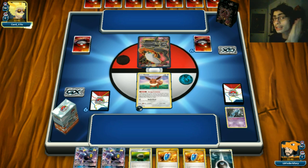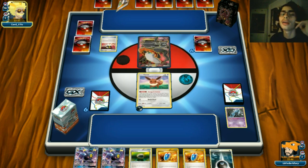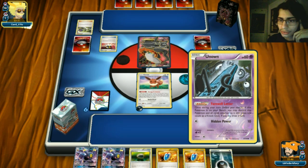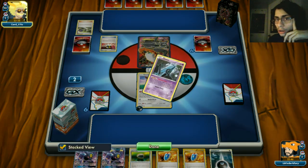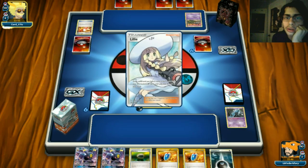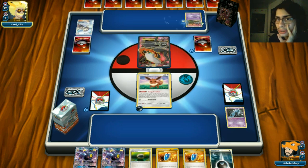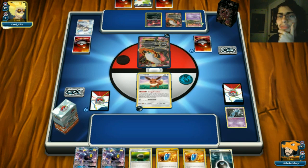Opponent gets a Sycamore and grabs Garbodor - so it is a Garb variant. That shuts down our UNKNOWN, Shaymin, and Orangaru, which is going to be brutal. He gets a Lillie and drops five cards, hopefully whiffing energy. He finds two Darks - please don't Max Elixir. There's a baby Darkrai and Shaymin on the bench.